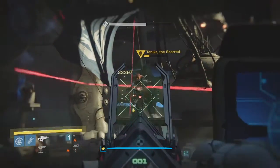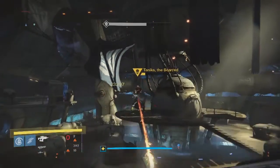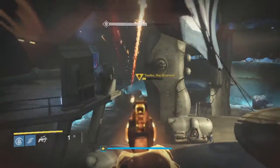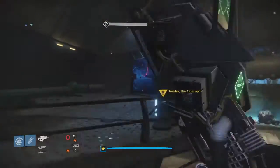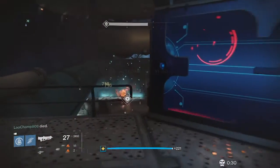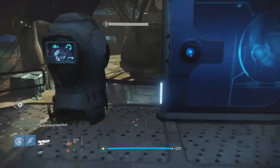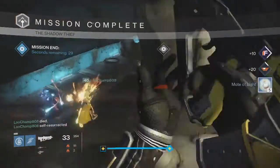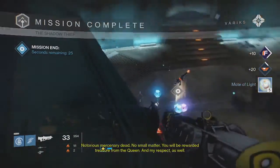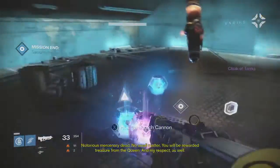This week's Nightfall was a fun one. We had Tanix or the Shadow Thief Strike and there was Airborne and Solar Burn on. A lot of cool things you could do with all the characters. Golden Gun with Celestial Nighthawk was pretty fun, and you can also stay Airborne with Angel of Light on the Warlock and the Empyrean Bilikos on the Titan. So pretty fun Nightfall to do.